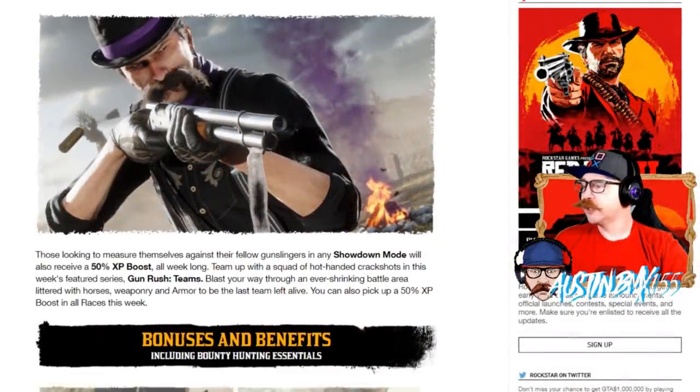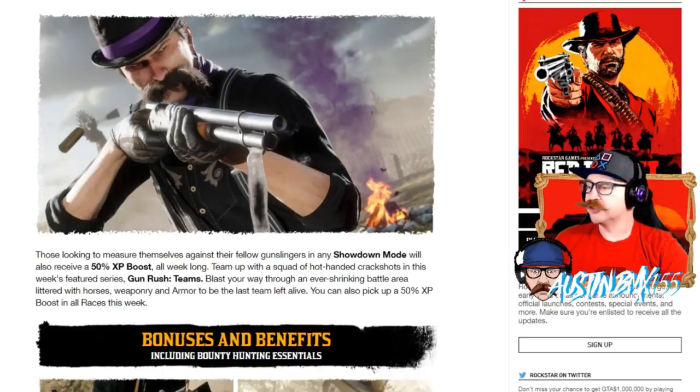Moving beyond that, in the newswire we do have some stuff that high-ranked or veteran players can get some bonuses on if you want to jump in and play PvP. Those looking to measure themselves against their fellow gunslingers in any showdown mode will also receive a 50% XP boost all week long. Team up in this week's featured series Gun Rush Teams — blast your way through an ever-shrinking battle area littered with horses, weaponry, and armor to be the last team standing. You can also pick up 50% boost XP in races this week.